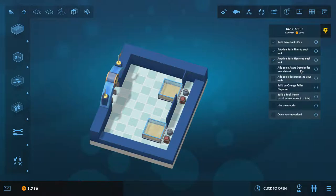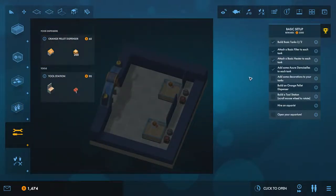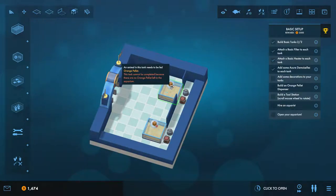Now we can go and put a basic filter and a basic heater onto each of the tanks. That's done. It's now asking us to add some blue fish — just add some to each tank to complete that objective. Let's max these out with four fish in each tank. I notice we need orange pellet dispensers, as one of the animals in this tank needs to be fed orange pellets but we don't currently have any dispensers.